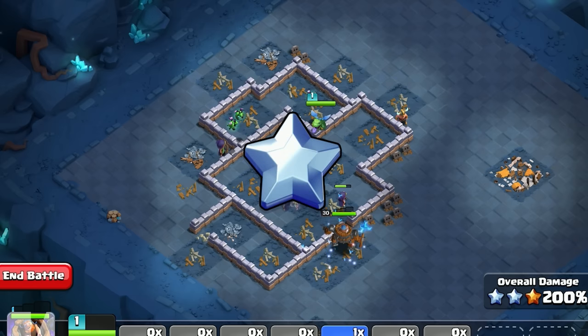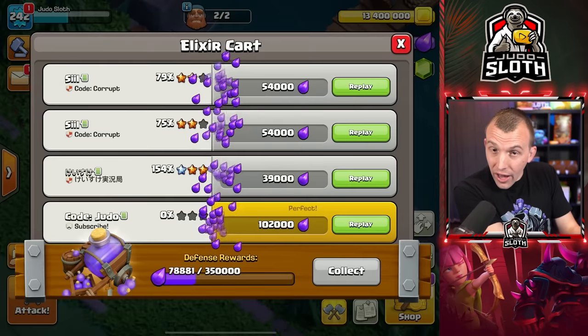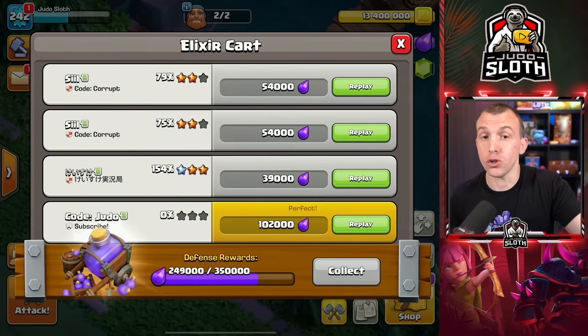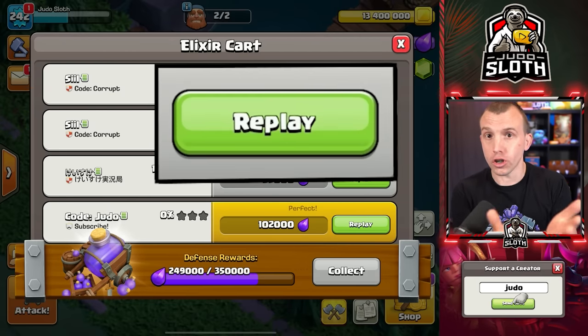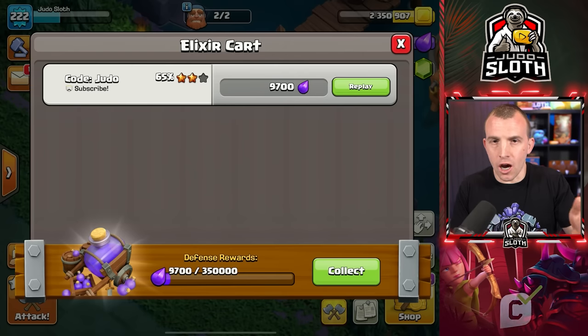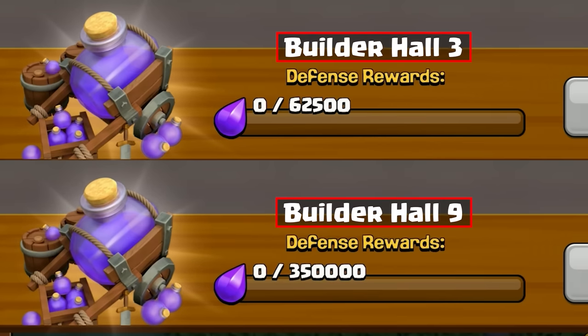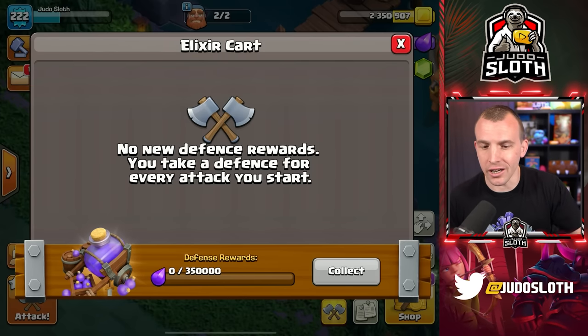Since you can just continue to attack players again and again, you gain the gold as you attack. When you take a defense, the elixir is deposited into your elixir cart. From here, you can see who attacked you, the result, and how much builder elixir you received. You could also watch the defense from here, but you need to enter the elixir cart to collect any of your defensive rewards. There is a cap on how much can be stored — the defensive cap is based on your builder hall level, not the league you are in. Presumably this is so that you can't just stash 20 million builder elixir if you are maxed and then when an update drops, you're good. So make sure you are checking and collecting this regularly.